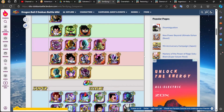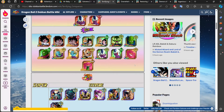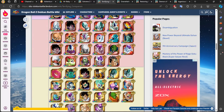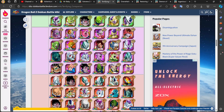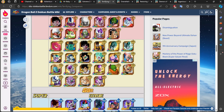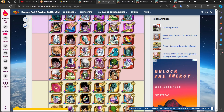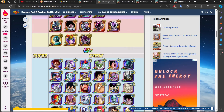You can run a full Ginyu team. LR Ginyu isn't out for this event just yet, so if you want to wait or summon for him, that's your prerogative. AGL Ginyu along with his banner units — Jeice, Burter, Recoome, and Guldo — can still easily get the job done, as they all have their supports and being on the team with Ginyu helps tremendously. STR Nappa is also great. There are just so many powerful options here that you can't really go wrong.